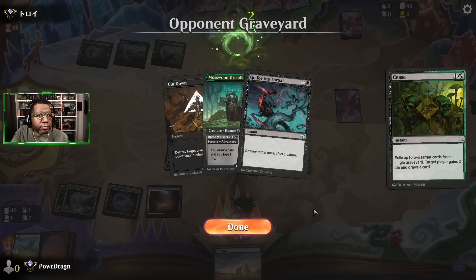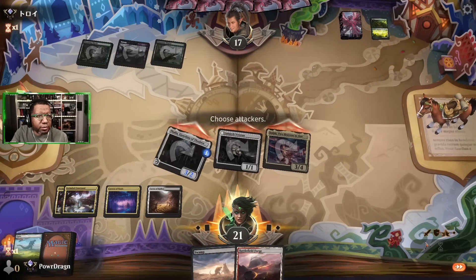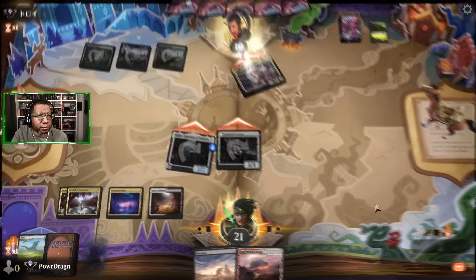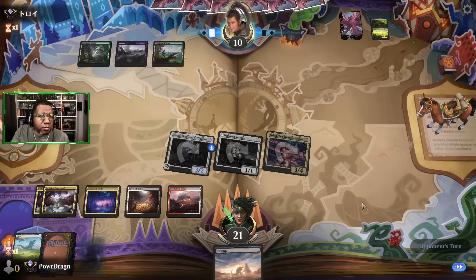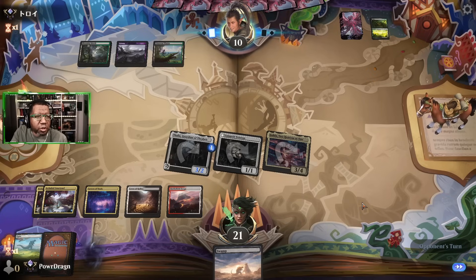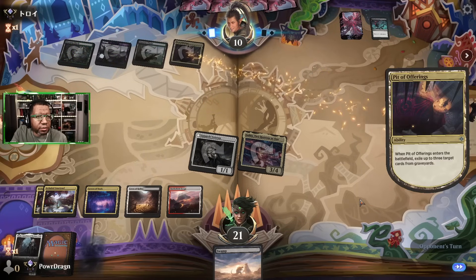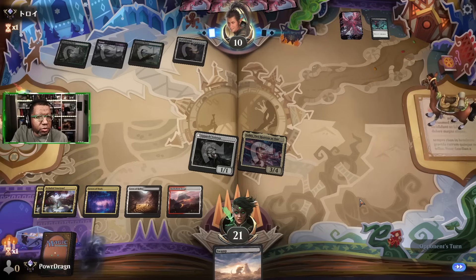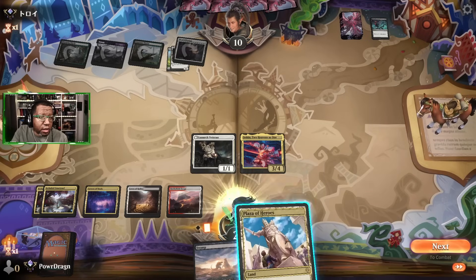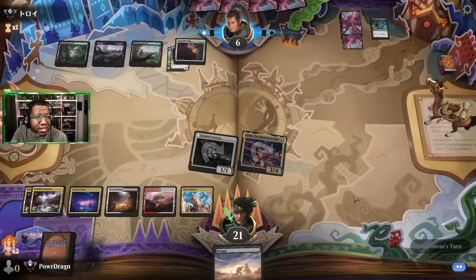They're just going to draw. This is not helping us at all. We can't protect any of our legends because we don't have any Plazas in play. Time for Thalia to go — that was enough of that. Let's find one of our three-mana token makers — that'd be sweet. That's not it, but the opponent is at six.